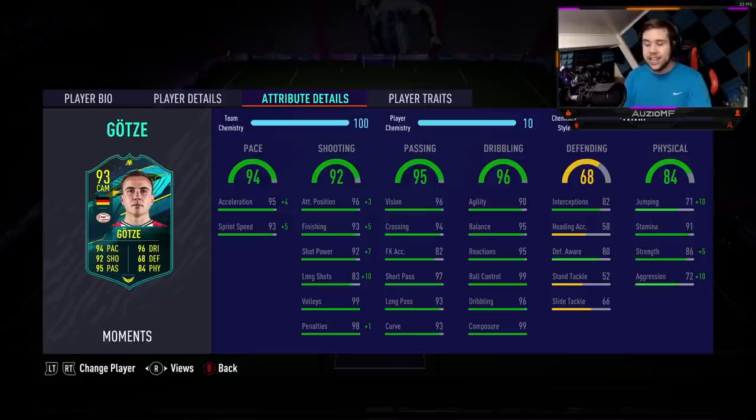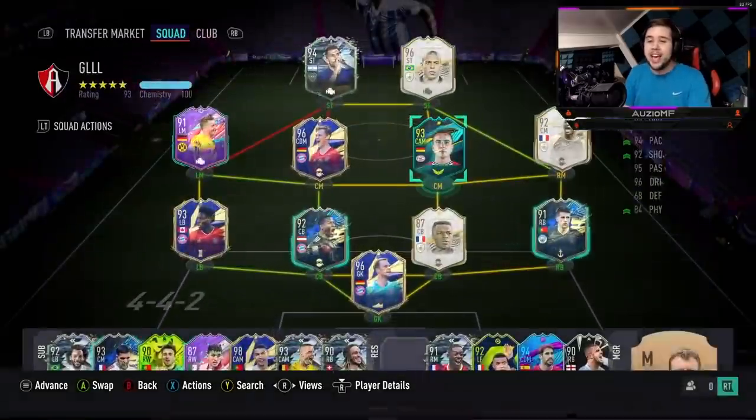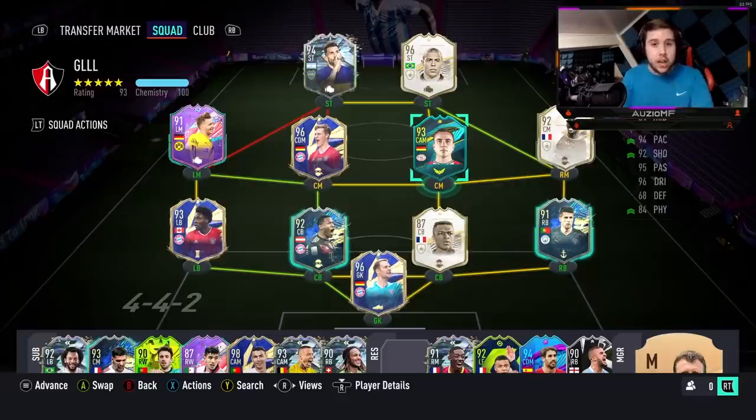His physicals: 81 jumping, 91 stamina, 91 strength, and 82 aggression. A player that's 5 foot 9 with 91 strength is something you don't see very often but love to see. Defensively, 82 interceptions and 80 defensive awareness — 52 standing tackling and 66 slide tackling means he won't be a top tier centre mid. I'm personally going to play him as a CAM or striker in a 4-4-2 or 4-2-3-1.